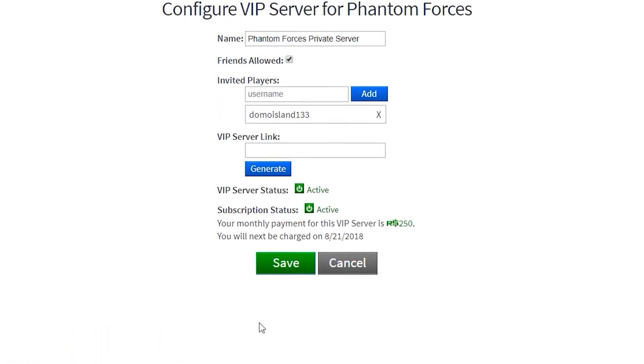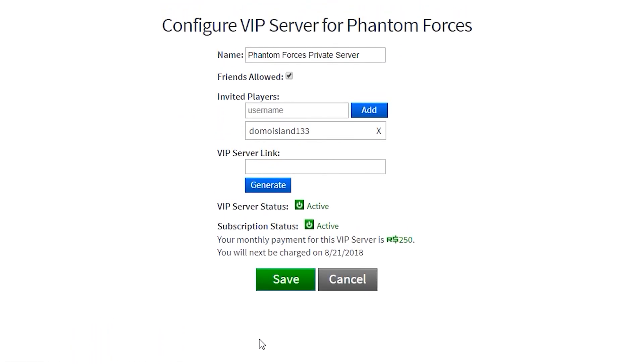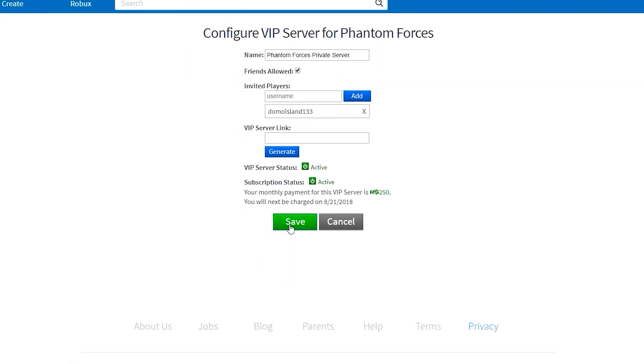You can decide what to do with your VIP server to make sure you don't spend more Robux than you want to. From here, you can click save and then it will bring you back to the normal page.